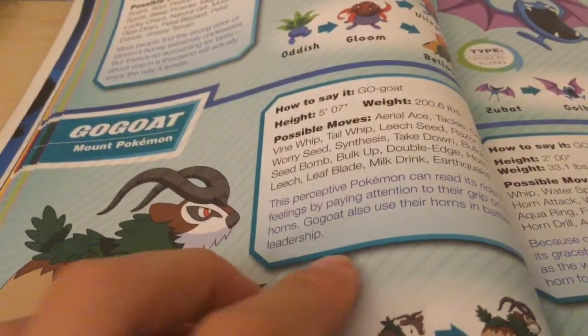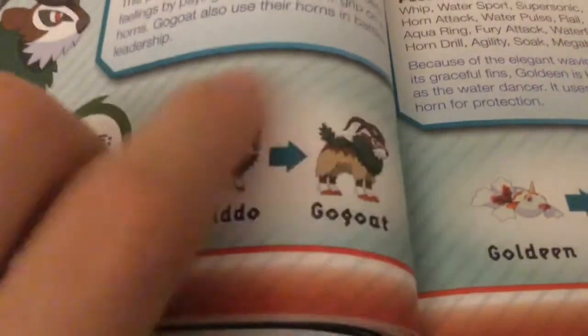And this is Gogoat. That's how it looks. Its type is Grass, and there are the evolutions.